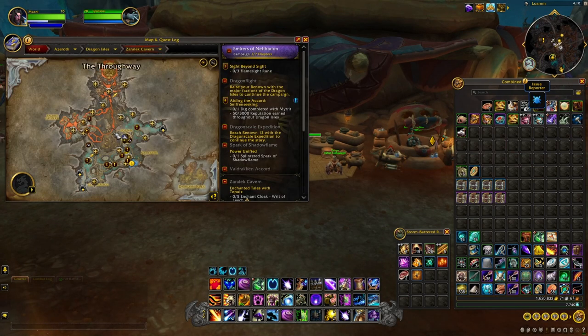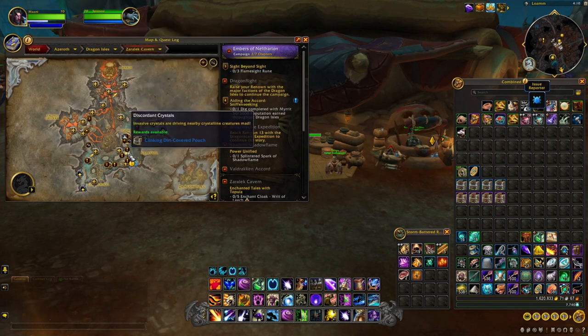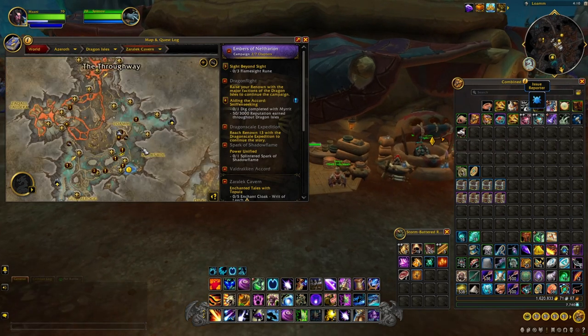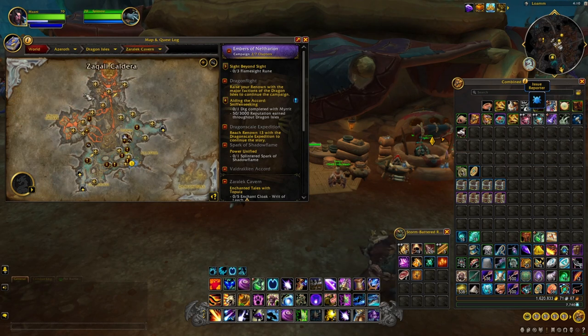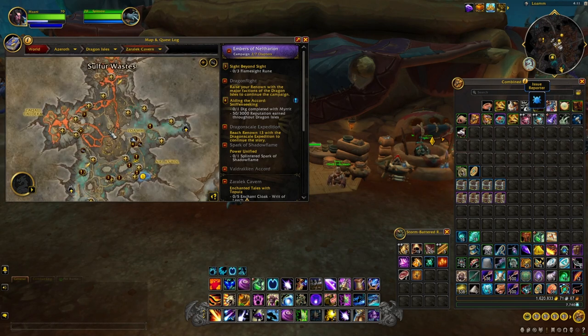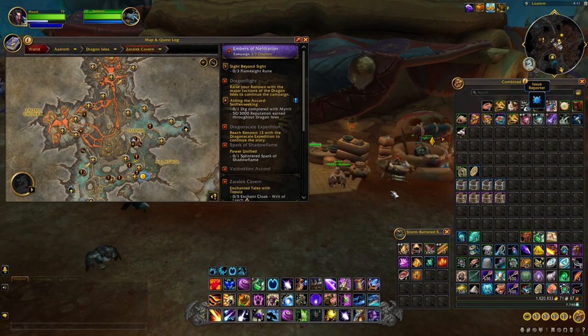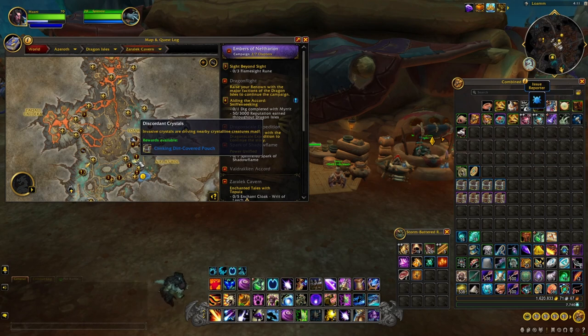Obtaining these pouches is very easy and simple. What you want to do in the Zarlacc Caverns is fly around to these mini little missions. They will take you around 2 to 5 minutes to do and they are scattered everywhere in the area. You will see them on the map only when you get near them - that may be a PTR bug they need to fix. It will pop up on your screen and you can get either rare or epic boxes or pouches from here.